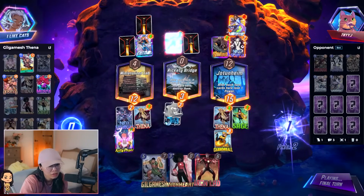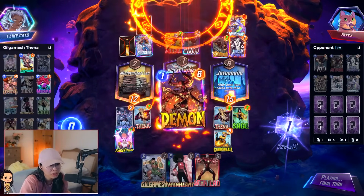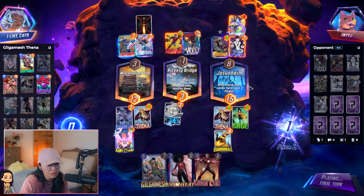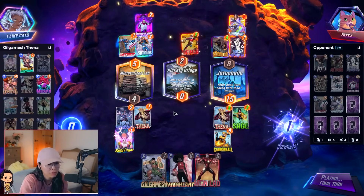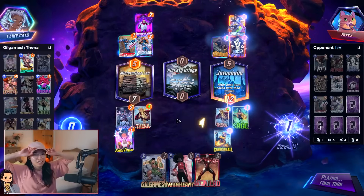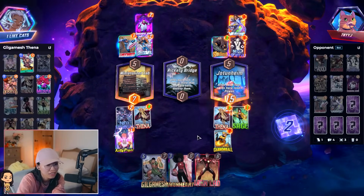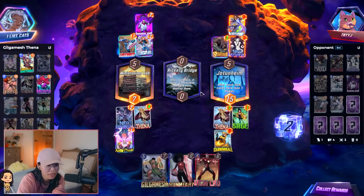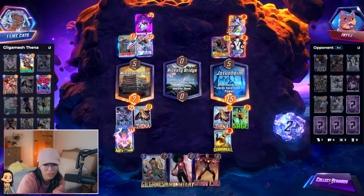We should just be able to win the tiebreaker, honestly. That's fine because my Thena grows still. She's Havoc - you can't stop her with Shadow King. I could have also played Gilgamesh, actually, but I think Cannonball here is better because of the location. And also, we disrupt the Ant-Man.